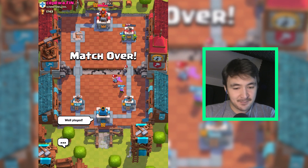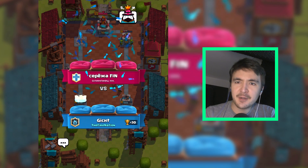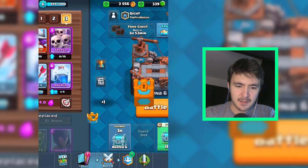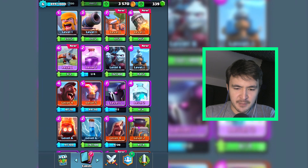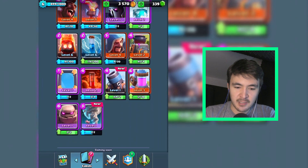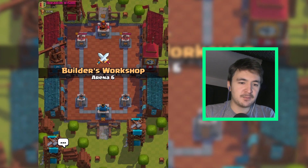Well played, man. That was kinda nice. I'm thinking about changing this deck a little, but not just yet. I think this works for now. Let's check our options. We have mini pekkah, valkyries. Could go for a prince or a minion horde. Minion horde is a valid option. Also a wizard. And level three pumps - should be fine as well.